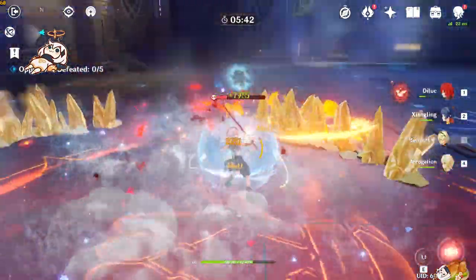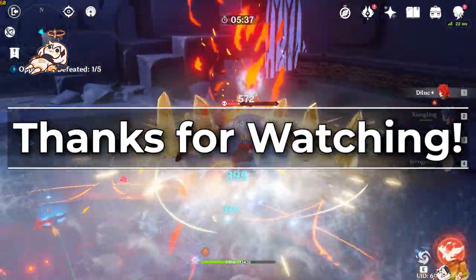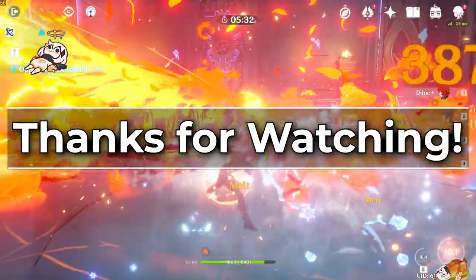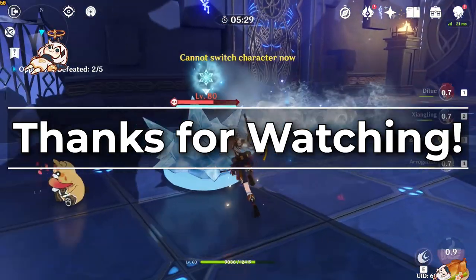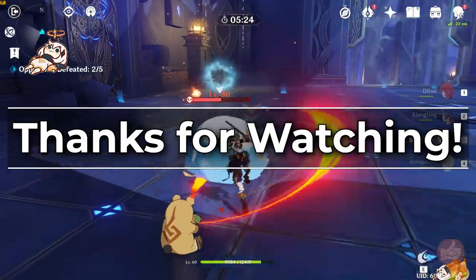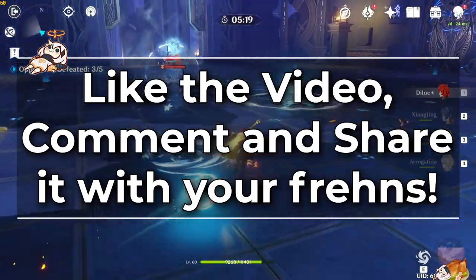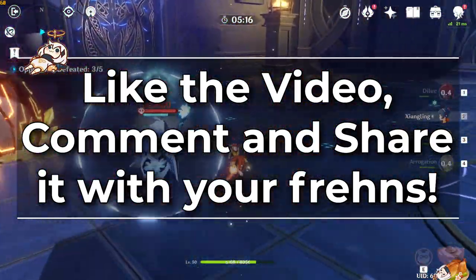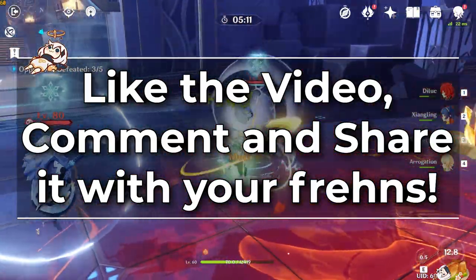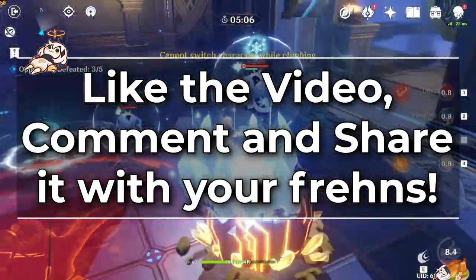Alright, that about does it for all the basics of elemental reactions and how elemental mastery works in this game. I hope you learned something new — this was meant to be a crash course masterclass on the basics of reaction mechanics. I do have planned future videos going more in-depth with the nuances, the mathematics, as well as ideal team comps on how to build stuff based off of this information. Be sure to like the video and leave a comment below on any topics you'd be interested in seeing covered. And if you have any friends who'd be interested in learning how elemental reactions and the elemental system work — which, let's be honest, is probably most of them — be sure to share the video.